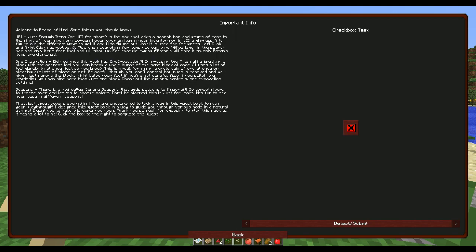Ore Excavation is in this pack - by pressing the tilde key, which is next to number 1 on a keyboard, you can break a whole vein of ore at once or clear lots of stone. Be careful though, you can't control how much is removed. Seasons: there's a mod called Serene Seasons that adds seasons to Minecraft, so expect rivers to freeze over and leaves to change color.